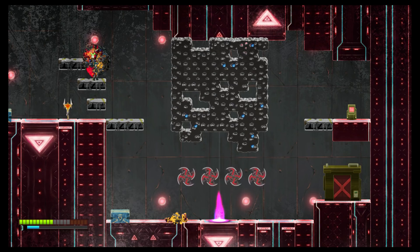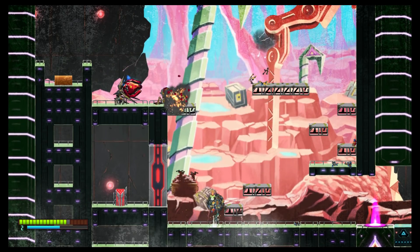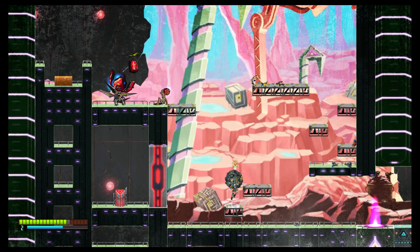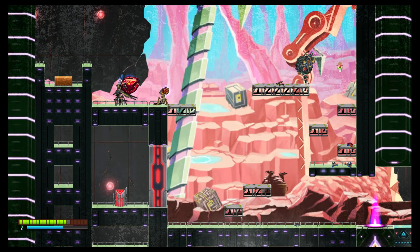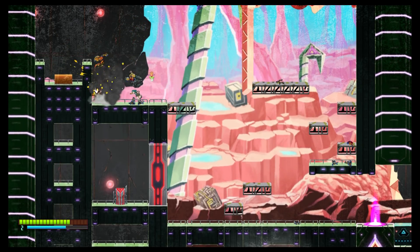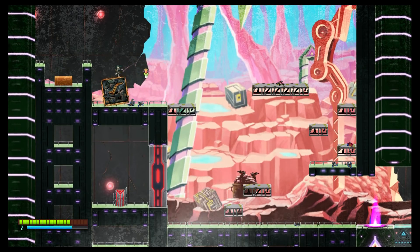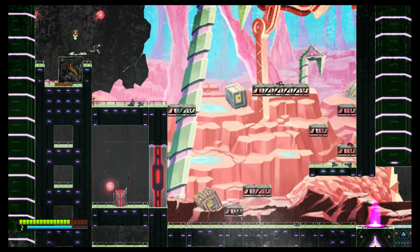Certain puzzles require that you destroy enough enemies and collect enough debris to create a large square that you can use to push down a switch, and I found these to be among the most satisfying since you needed to scour the room for leftover debris and create large enough debris balls to be able to take out larger robotic enemies. Helpfully, if you do make a mistake or break up a platform that you needed, there is an easy way to restart each puzzle from the beginning.